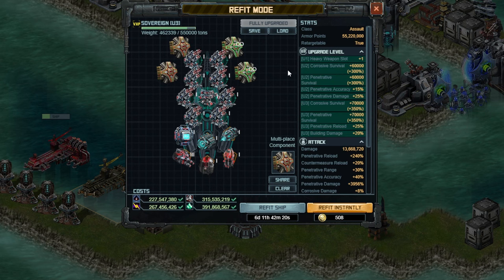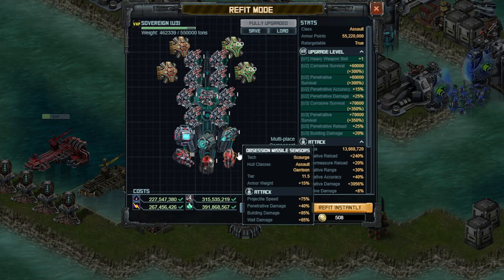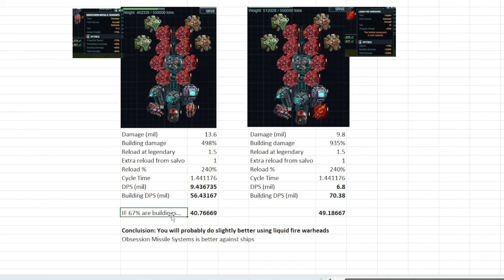What you're looking at right here is my damage setup for the Sovereign. I did consider briefly using something differently — the Liquid Fire Warheads instead of Obsession Missile Sensors. Based on all the stats, if you count the extra reload from your Salvo of 5.2 seconds each, you can calculate the damage per second and building damage per second. Switching from Obsession Missile Sensors to Liquid Fire Warheads drops your regular damage by about 33%, but it increases your building damage by a significant amount.